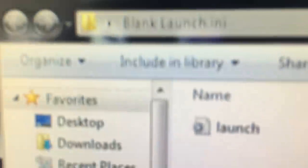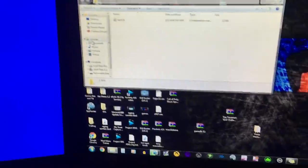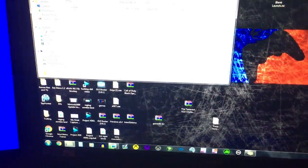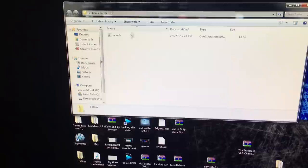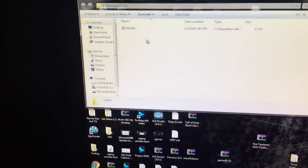If that doesn't work, then this fix I'm about to show you will definitely work — it'll fix it for sure. What we're going to do is turn our Xbox off and go to the computer. You're going to need to download a blank launch.ini. Right now my Elgato isn't working and my HDMI capture bar is broken too, so I have to use my phone to record.